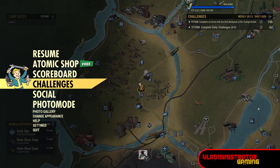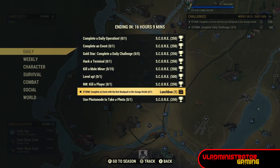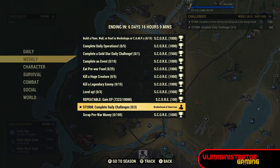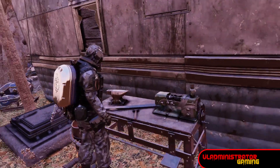So we are on week two of the Coming Storm event, and like last week, we're going to have to do daily challenges to unlock different rewards, like this lunchbox we're completing today's daily. And by completing three of these daily challenges during the week, you will get the weekly challenge unlocked, and that'll give you a Brotherhood of Steel icon this week.